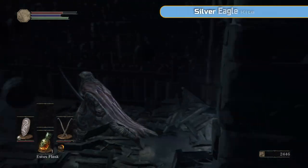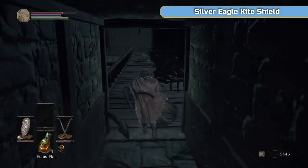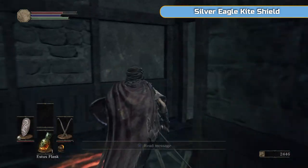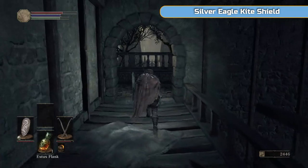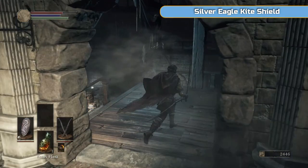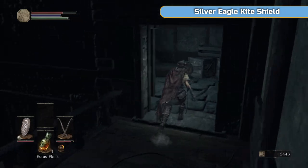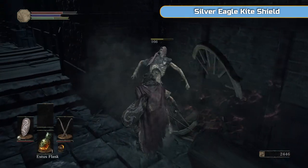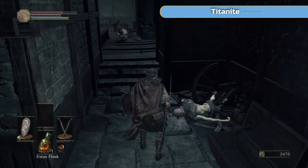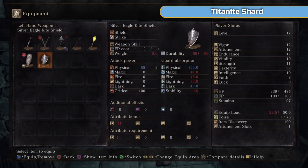Broadsword — it's just a broadsword. If you want to use a broadsword, go for it. But most importantly, what we're going to get next is the Silver Eagle Kite Shield, which is 100% physical. I'll go down there afterwards because if you go that way you're committed to dropping down. We're going to go this way and grab the Silver Eagle Kite Shield, and I'll quickly explain about equipment load.